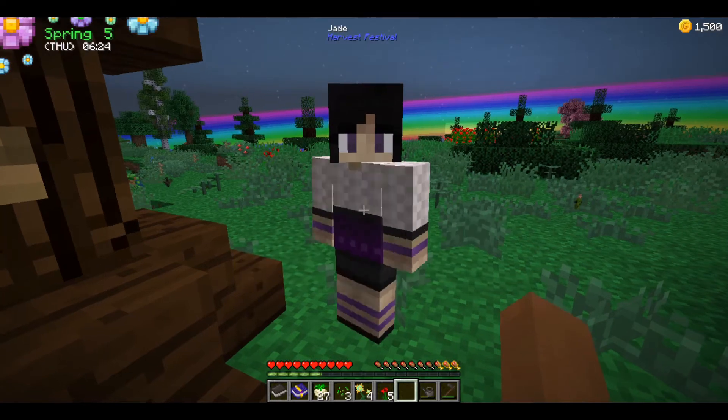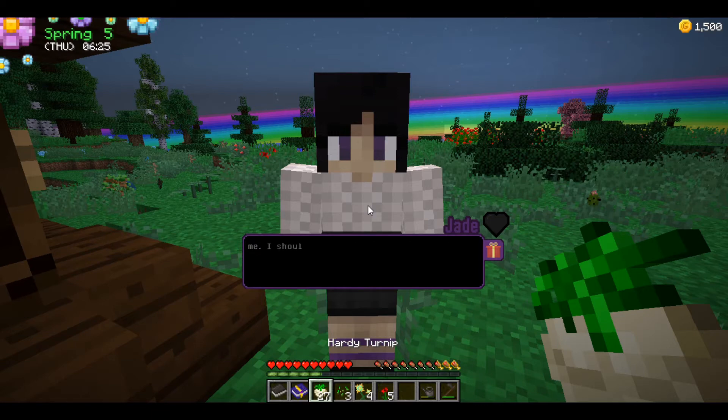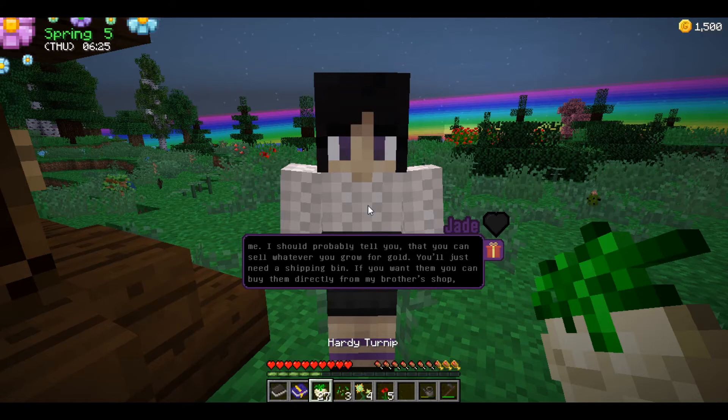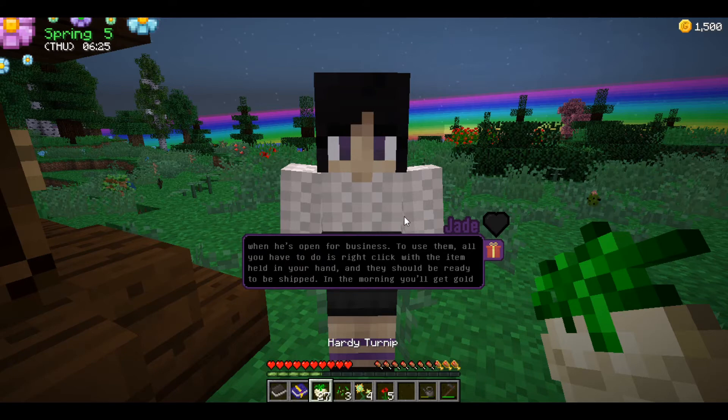Jade says I don't have nine hardy turnips yet — but I do! She says: 'Wow, you've done a fantastic job growing those. I should probably tell you that you can sell whatever you grow for gold — just use the shipping bin you've already purchased. Right-click with the item held and they'll be ready to ship in the morning. Place a hopper next to the bin and it will automatically insert items. Just to let you know, the turnips you've been growing aren't worth much since it only took two days to grow them.'